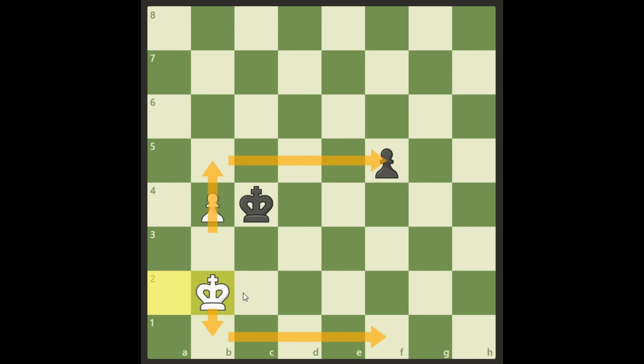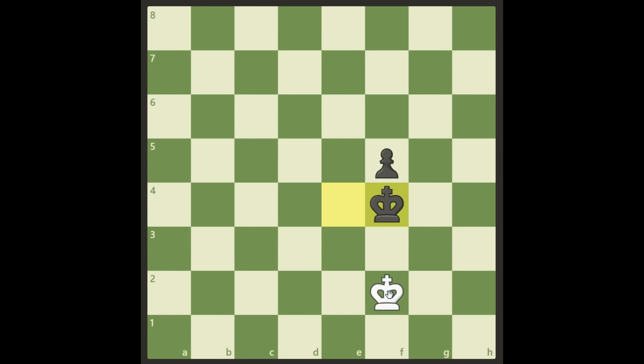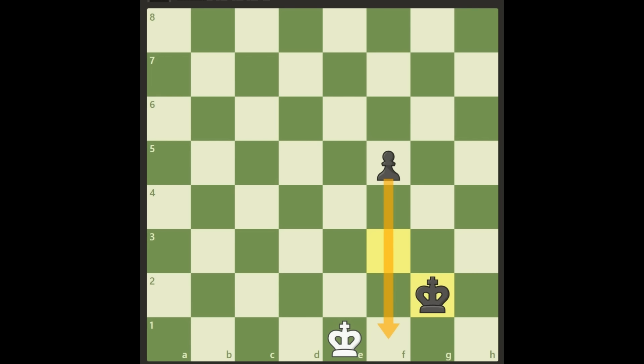But actually this is still losing for White, because Black will take on b4 and get the opposition. If we continue, Black maintains the opposition, and when we reach the critical position we are in zugzwang. We have to move somewhere, and Black will advance the pawn all the way down — it cannot be stopped. This is just normal endgame technique.